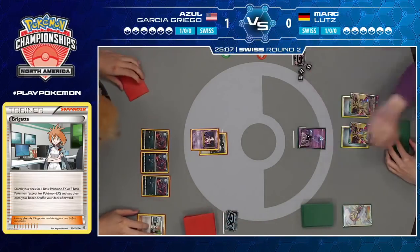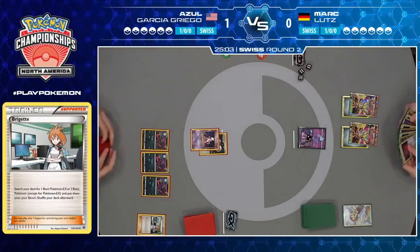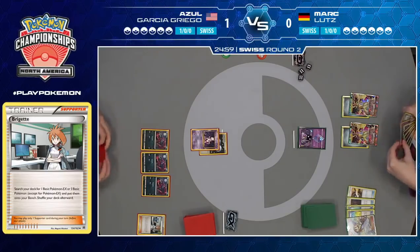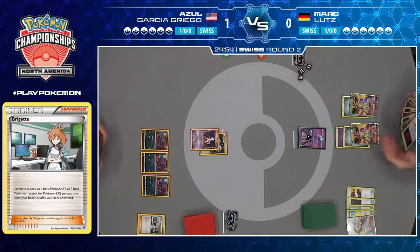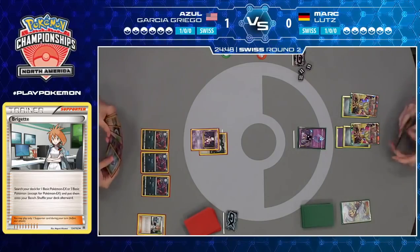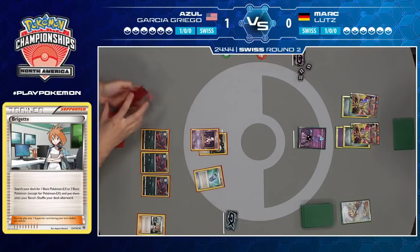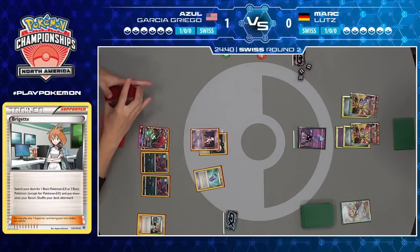Mewtwo is going to swing with Psychic for 20 damage. You're seeing this Evolutions Mewtwo attacking in quite a few decks here and there — mainly for Buzzwole GX, not for knocking out Lunala Prism Star. And Mark, after a Lily for eight, played an energy and passed. Looks like a very heavy energy-filled hand, the B-String in there, but no supporters. What eight cards could you possibly draw that you can't play any of them besides a basic energy? That's unfortunate.